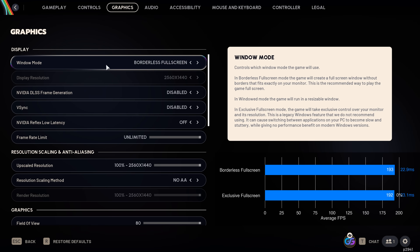For window mode, I wasn't able to observe a difference in averages, 1% lows, or latency between borderless full screen and full screen exclusive. Since the game itself suggests borderless full screen and it allows faster alt-tabbing, that would also be my recommended setting.